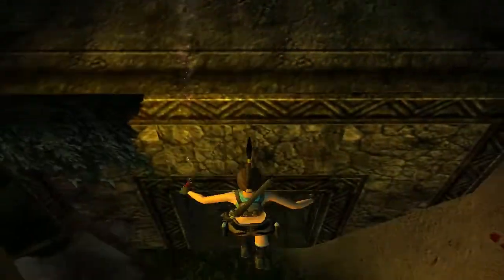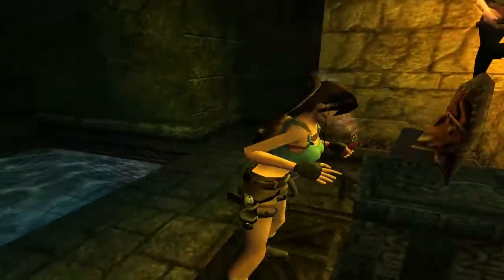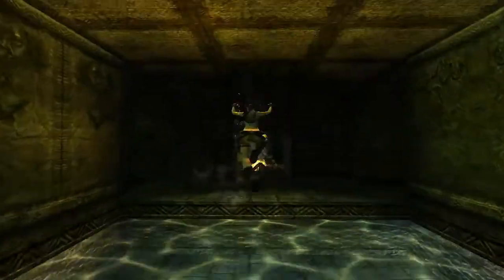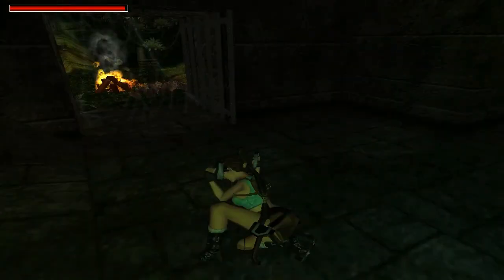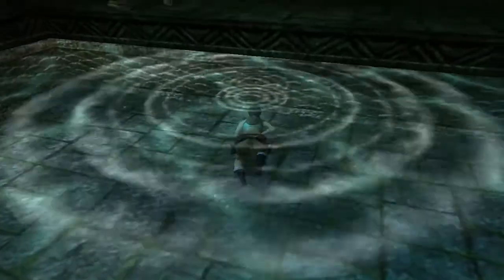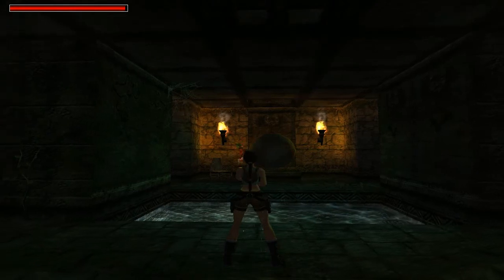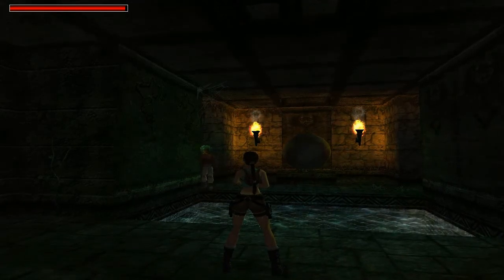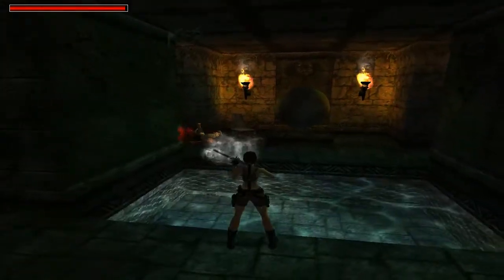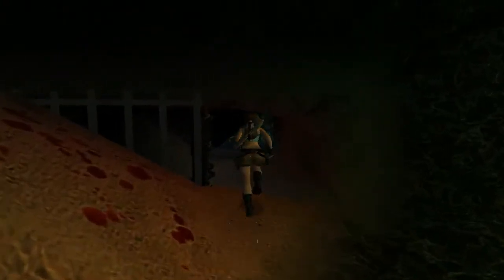That button has opened this door down below, and there is our second mask. As soon as you pick this up you'll want to get out of the way — and that is why. He's usually a bit slower than that. You're gonna grab your shotgun. Waste more shots if you're further away. That'll do — three shots is fine. Now we've got that, this gate has opened and that is a shortcut back out of here.